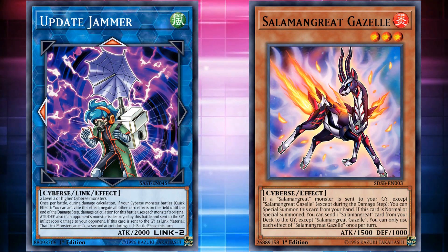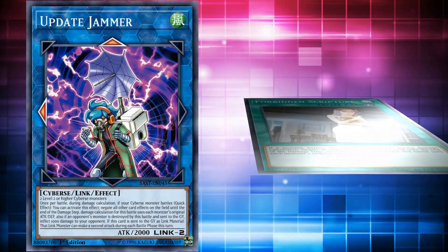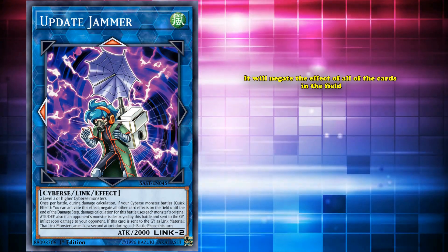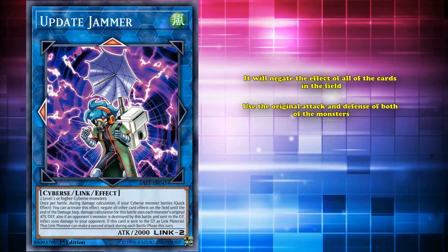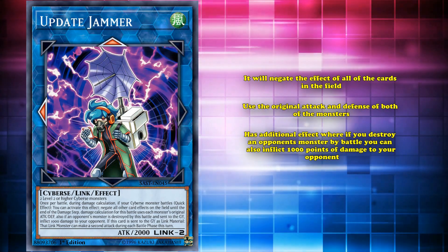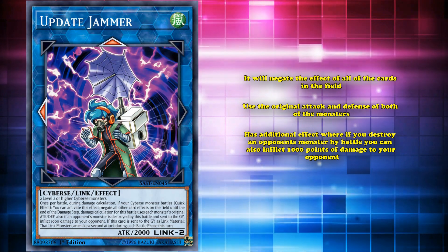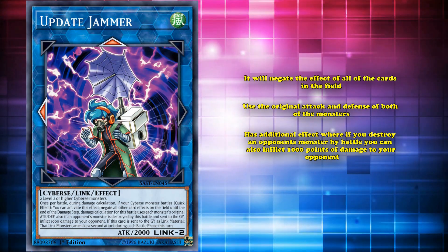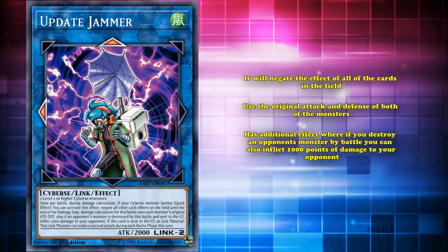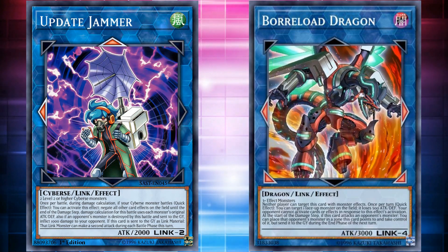That just meant that decks that could play this card would play this card, like Salamangrates, which was a competitive deck that had nothing but Cypress-type monsters in it. Update Jammer also has some other effects on the field where it basically has the effect of Forbidden Scripture when a Cypress-type monster battles — negating the effects of all cards on the field and using the original attack and defense of both monsters. It then has an additional effect where if you destroy an opponent's monster by battle, you can also inflict 1000 points of damage. The main reason Update Jammer saw play was as a Link climbing tool in order to use its lingering effect on a better Link monster so that it could attack for game, or on a monster that had great effects to use multiple times in the battle phase, like Borlo Dragon.